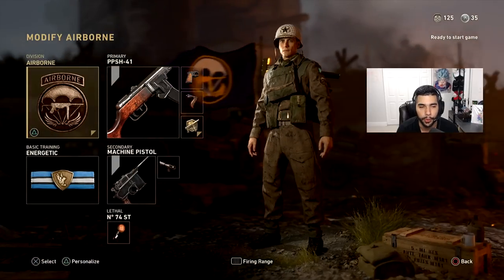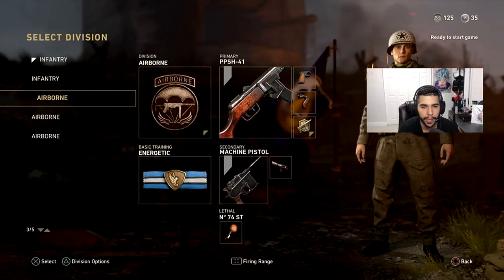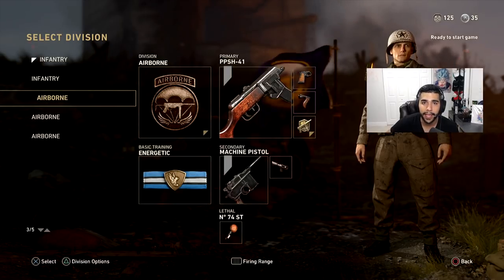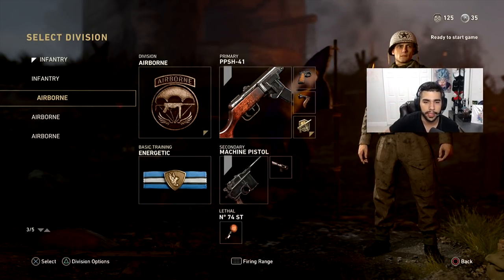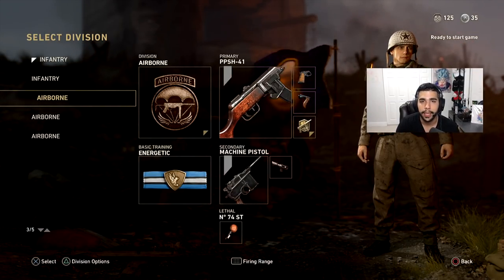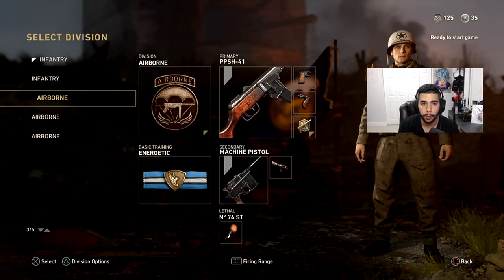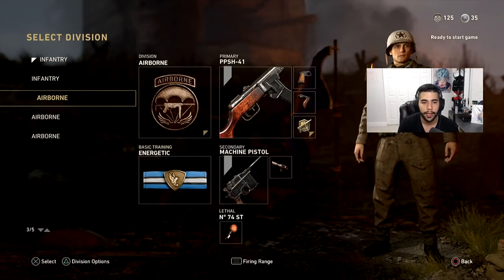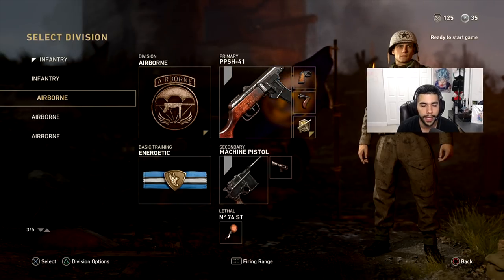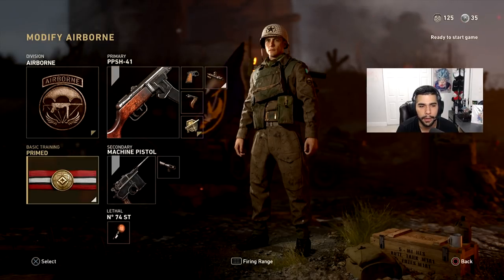This Airborne-Energetic class is basically a rush class — good for the start of a Hardpoint when you need to get to a hill really fast, or when you're rotating to a far hill after dying. You want to get around the map very quickly. The increased sprint speed from Airborne plus the sprint recovery from Energetic is just a great combination. It's also really good for CTF and maybe Gridiron — you grab the flag and you're just zooming out of there.